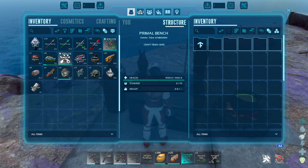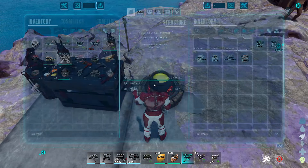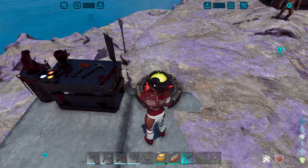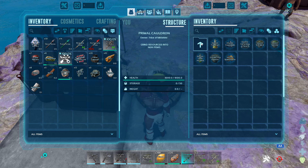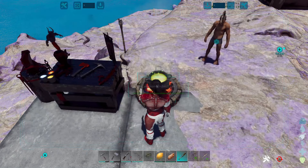Today we're going to talk about just getting started. The things you really need are this Primal Bench right here and this Primal Cauldron. With this cauldron you can make vanilla stuff — your typical things — and you can make your various kibbles: alpha, apex, elementals, advanced, demonics, godlies — all the good stuff.